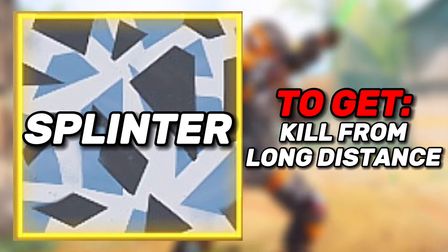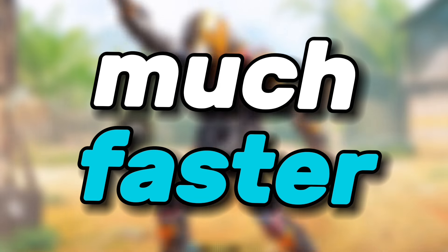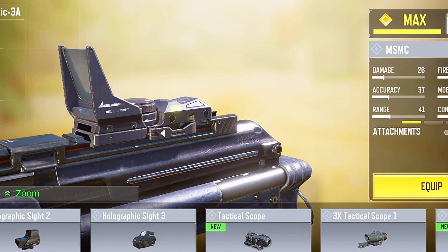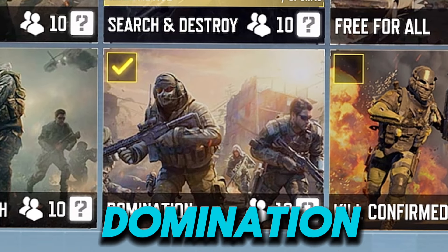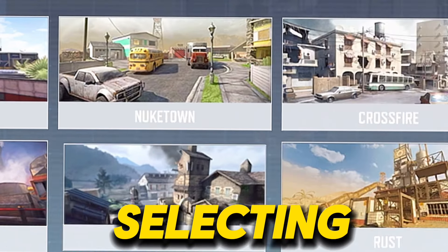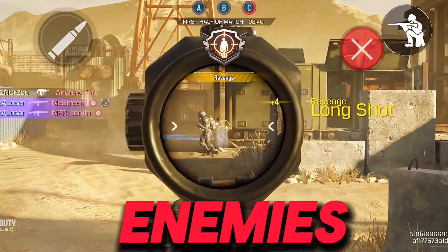Next is the splinter camo, which requires you to kill enemies from a long distance. To do this much faster, I recommend equipping a scope, particularly the tactical scope. The method is to select domination as your game mode and select the map Rust, because this is the map where you can easily aim at longer distances and fight bot enemies.